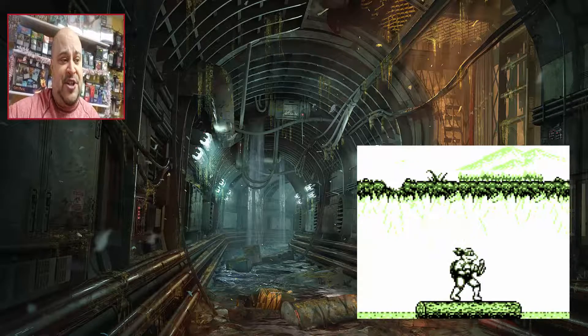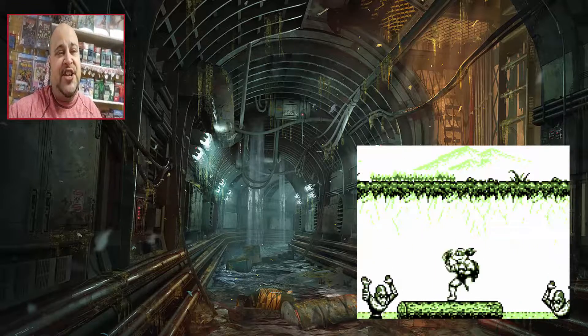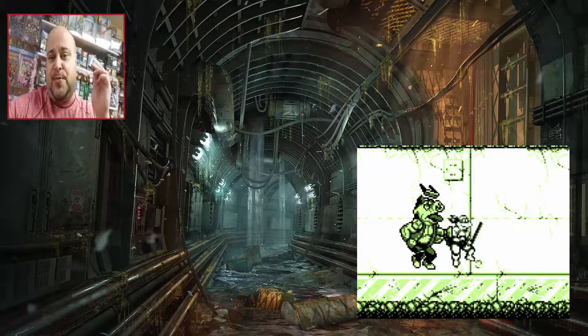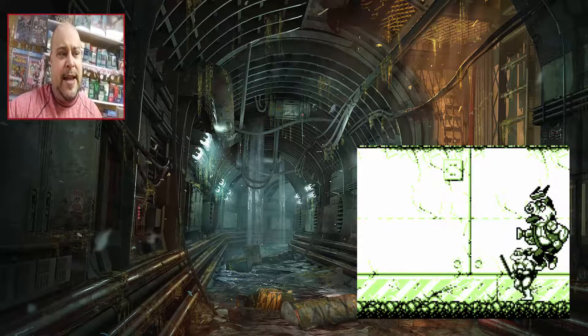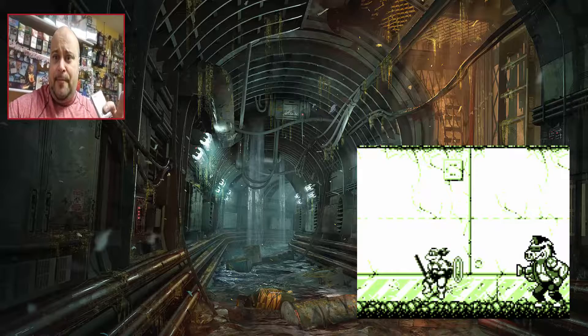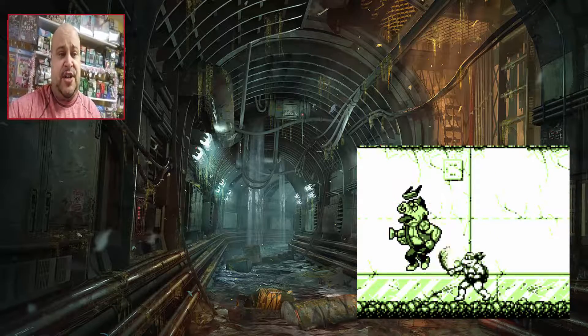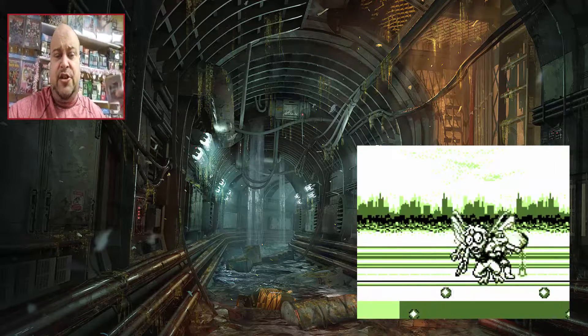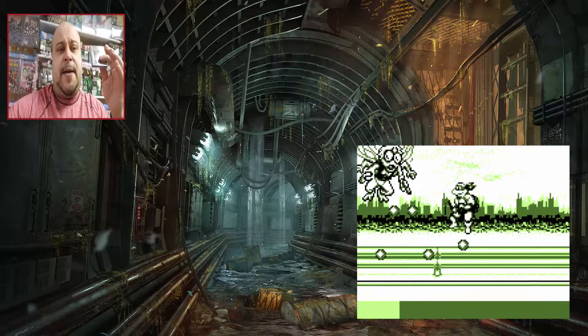I enjoyed the game very much. You've got your typical bosses: the first boss is Bebop, the second stage boss is Rocksteady, and the third stage boss is a fly character — a semi-human fly — from the cartoon series that a lot of people don't remember, though I do remember that episode.